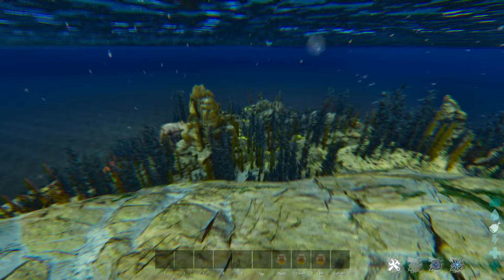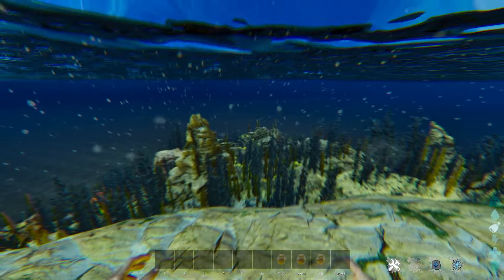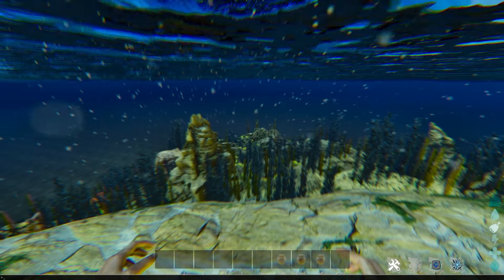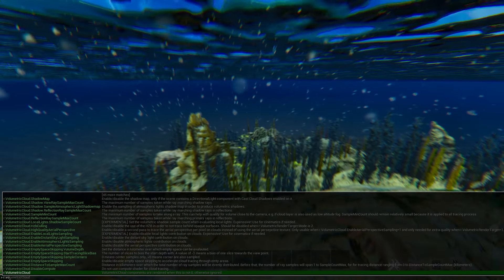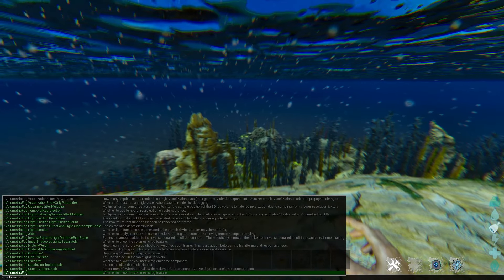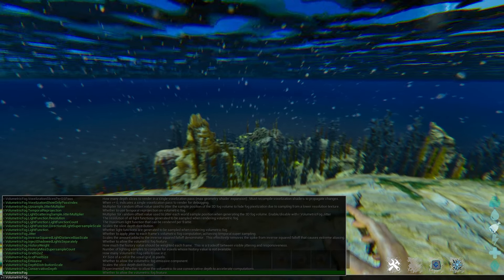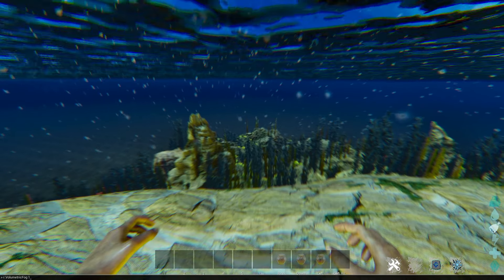I have a setting turned on that lets me actually see through everything in the water. The setting is a simple one — you just type in r.volumetricfog. What you're looking for is not 'cloud' but 'fog.' Go up to fog and hit zero, and that gives you volumetric fog at zero, which is what I have.